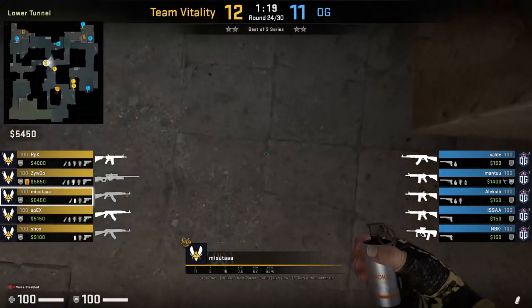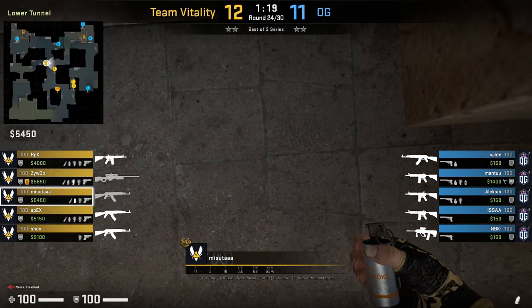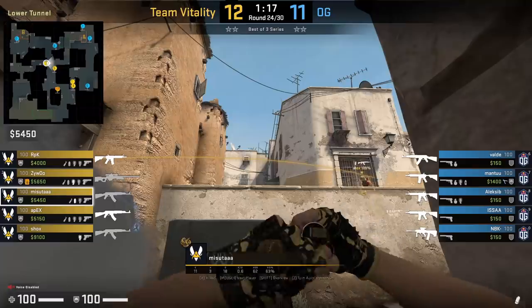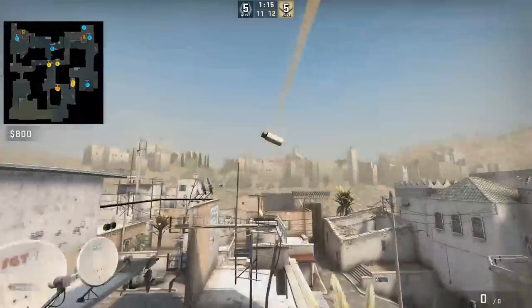Masuta on Dust 2 is going to smoke long A corner from lower B tunnels. He crouches and positions himself in the middle of the tiles, aims below the antennas while crouched, then jump throws. Vitality uses this smoke mid-round to take long A control.